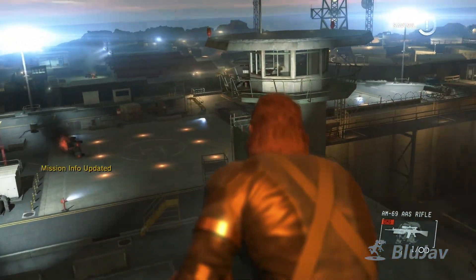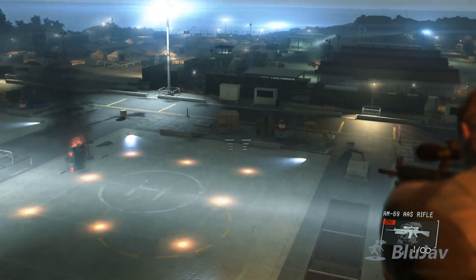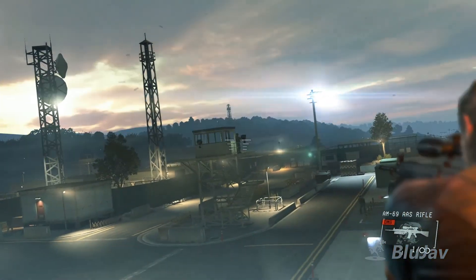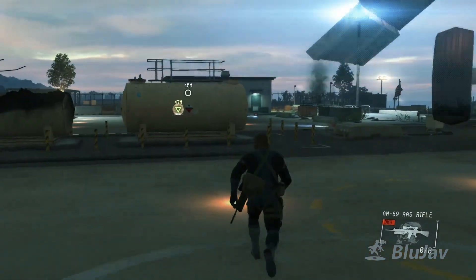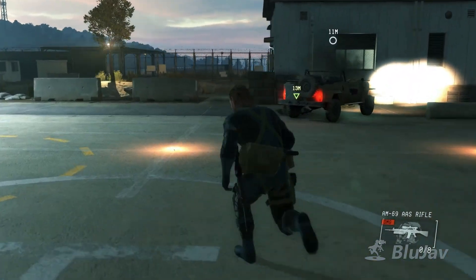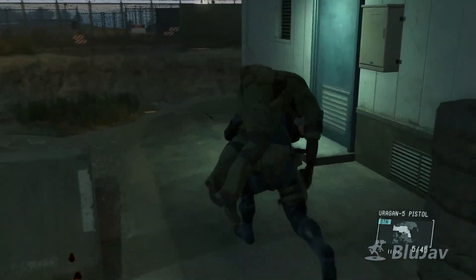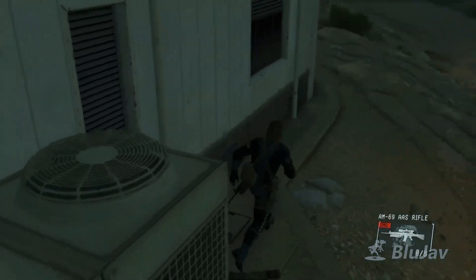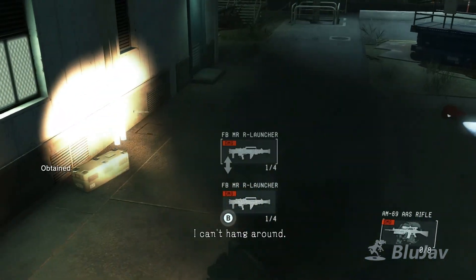To sprint you click the left stick, which just feels like Call of Duty. I like the modernization of the gameplay. I'll just run and grab him — let's grab this rocket launcher too.